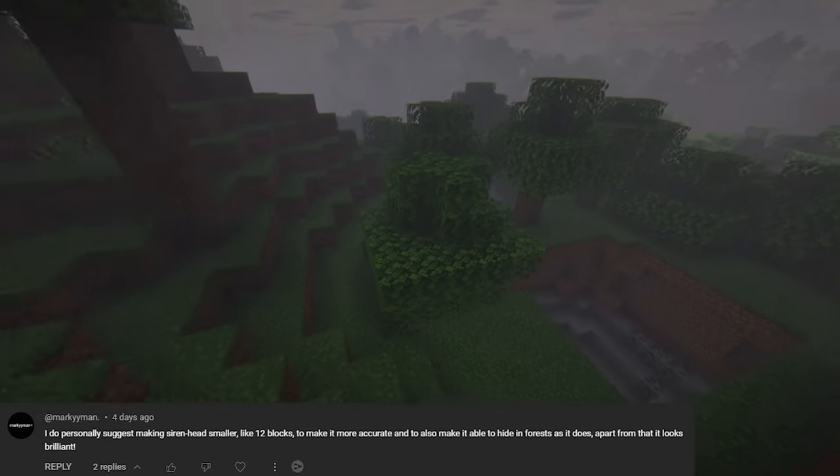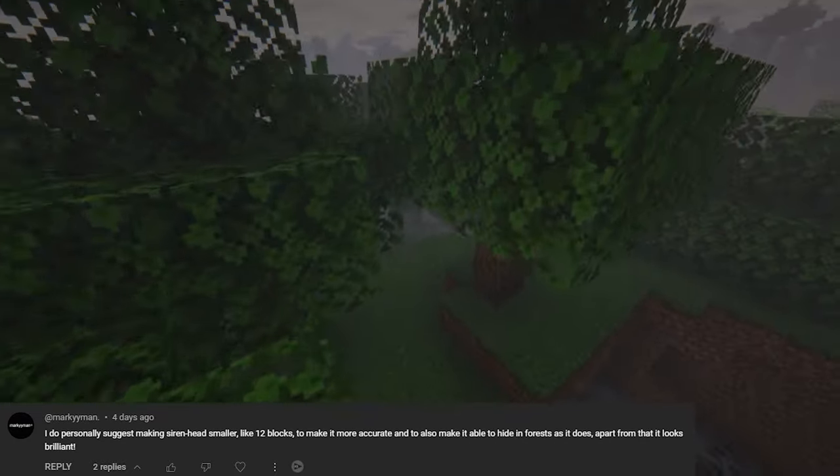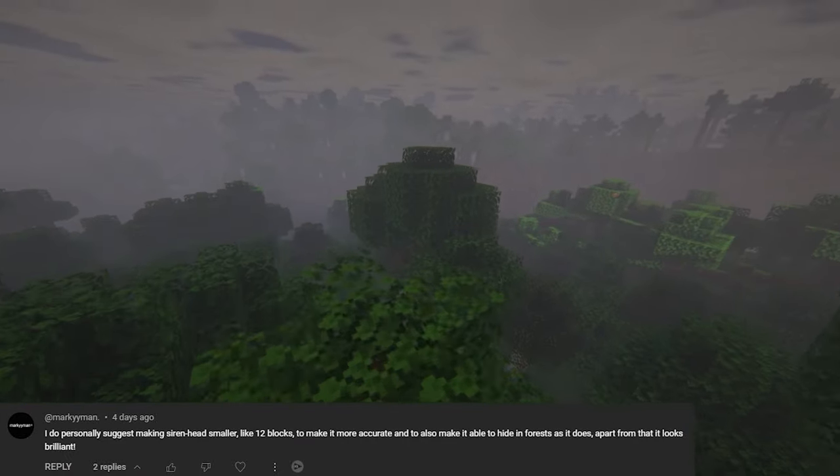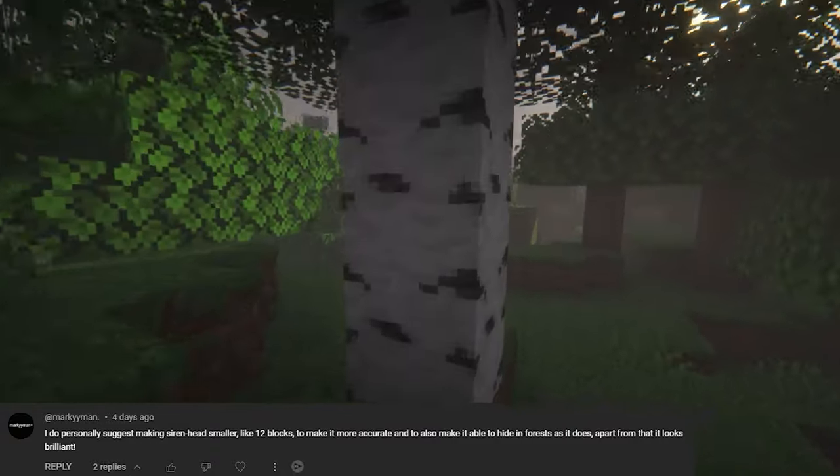To be fair, I'm doing all these cinematic shots right now that you're probably seeing on screen — it's really easy to see him because I'm flying above the trees. But if you're inside the forest you've got leaves all the way above your head, so you often don't really see him immediately. I feel like it should work either way.